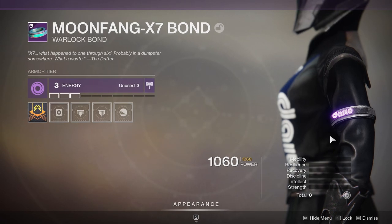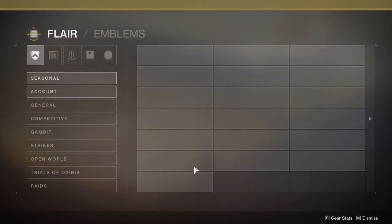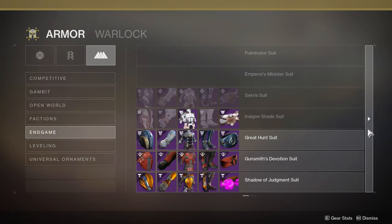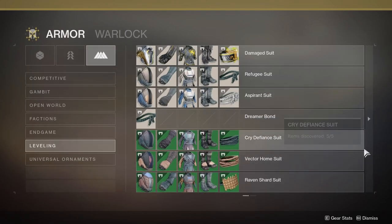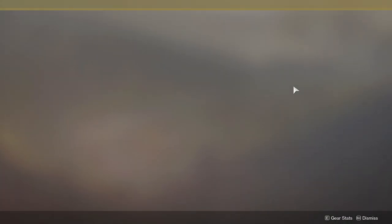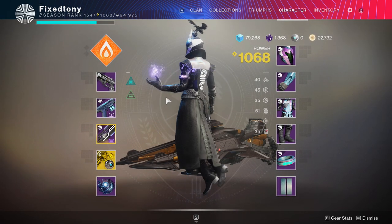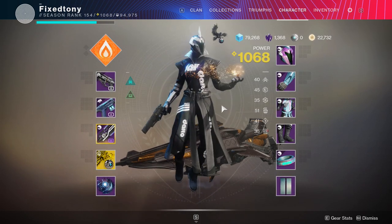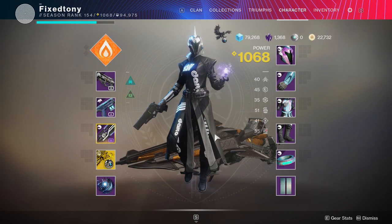Not only that, the Moonfang bond is kind of pathetic in my opinion. You want to see one of the basic bitch bonds you get? This almost looks like that — it's just a bond. Aside from the Daito symbol highlight it's just bland. I think the Warlocks lost this one — this is bad.